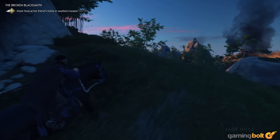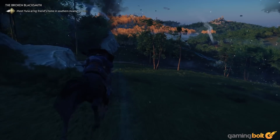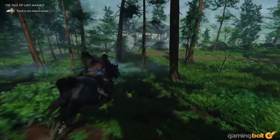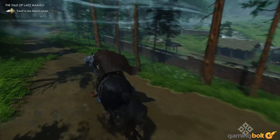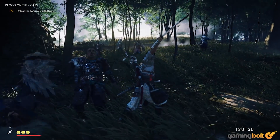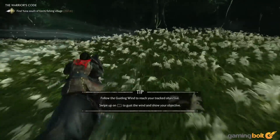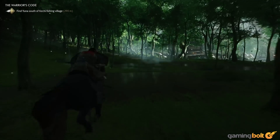Every once in a while, though, along comes a new release that does try interesting new things, and when they succeed, they inherently stand out among the crowd. Sucker Punch's latest samurai epic, Ghost of Tsushima, isn't always the most inventive game, and in many ways it can feel quite formulaic. But when it comes to open world design, it strikes a unique balance between building on industry tropes and introducing new ideas of its own. In doing so, it ends up creating an experience that does stand out, because Ghost of Tsushima does quite a lot of things better than the vast majority of open world games out there, specifically in terms of open world design. These might not be huge innovations, but in these following five ways, I hope it becomes a guiding wind for others in the industry.